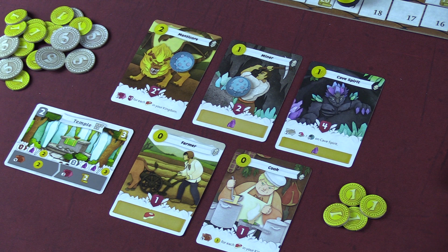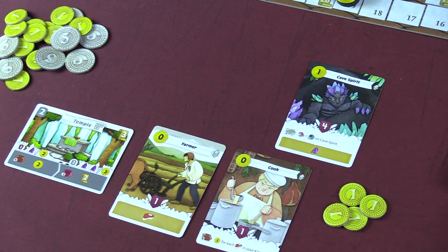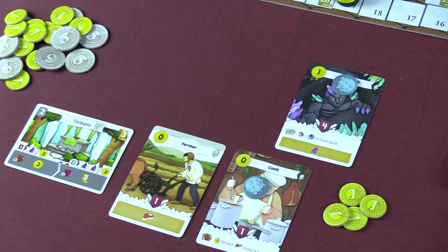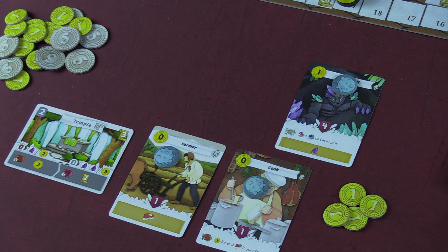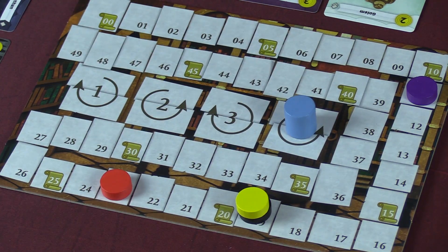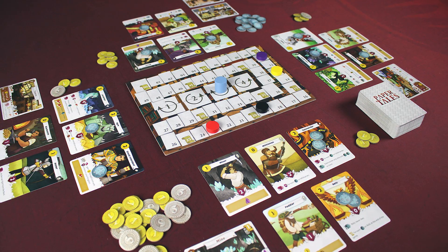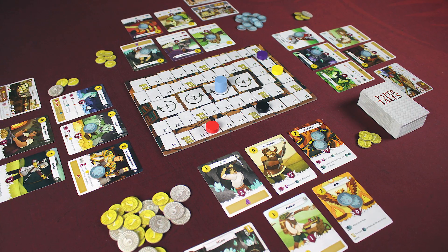Then finally, your characters and creatures will age. If any of your characters have age tokens on them, they'll pass away and be discarded. Then place an age token on each of the cards in play. Throughout each of these six phases, many of the cards you bring into play will have abilities that trigger during those phases. After four rounds of play, the player with the most legend points will be the most prosperous and glorious kingdom ever to stand the test of time.